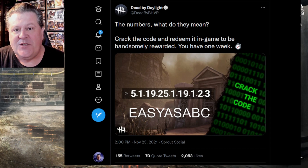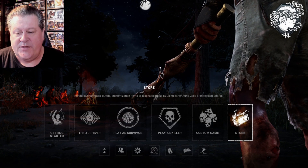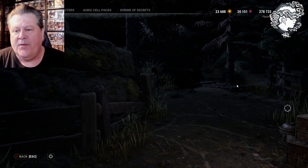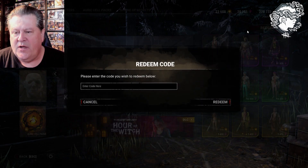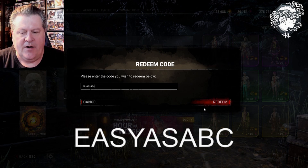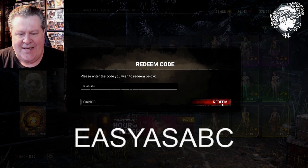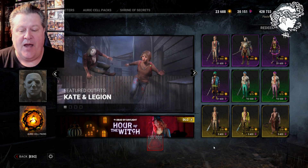Let's go put it in game and see how much it's worth. So we're going to put in the code. If you've never entered one of these codes before, you simply go down on the right-hand side here and select the store. Then on the upper right-hand side, behind my Fog Whisper logo, there's a section that says redeem code. You click that, click on the box, and type in EASYASABC — all one word, capitalization does not matter. Hit redeem, and we get another 150,000 blood points, just like the last crack the code.